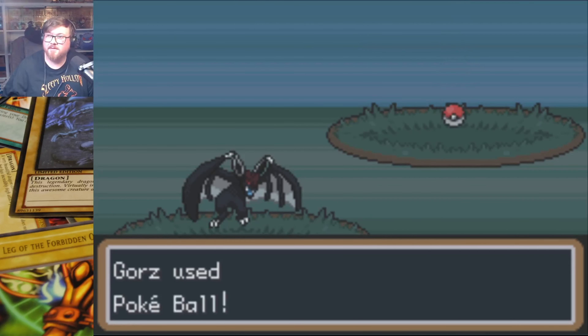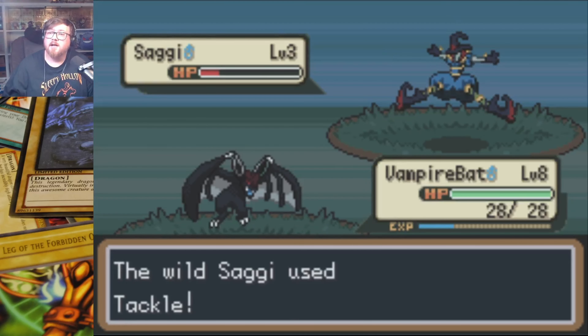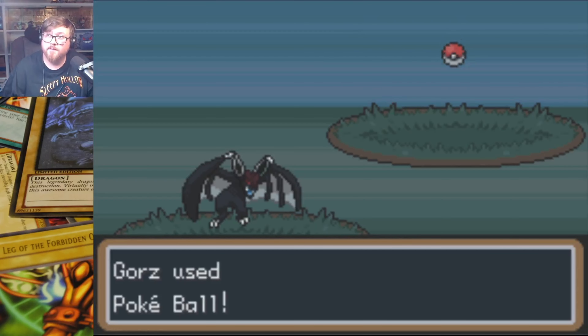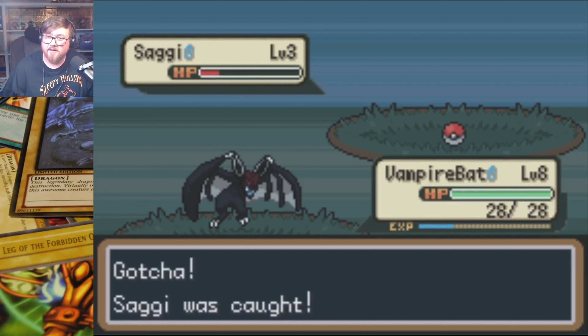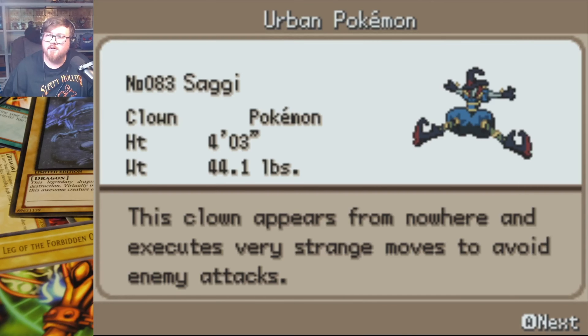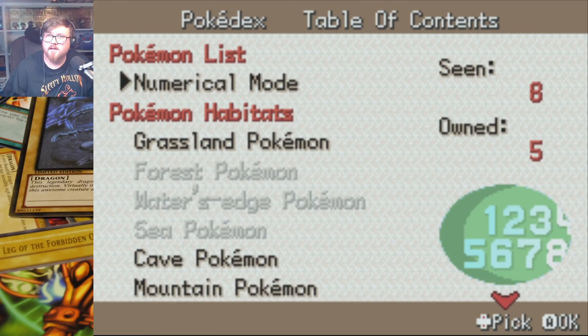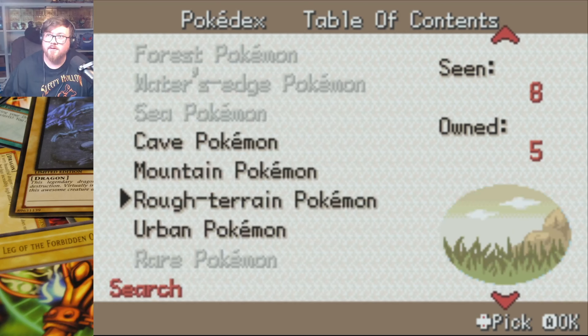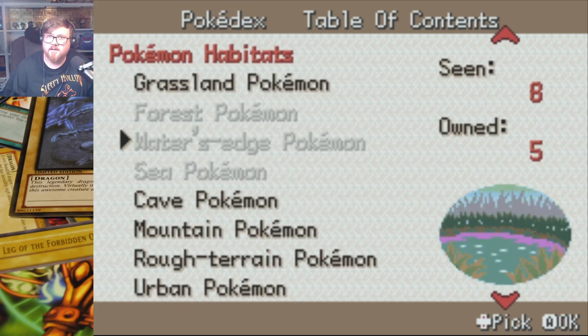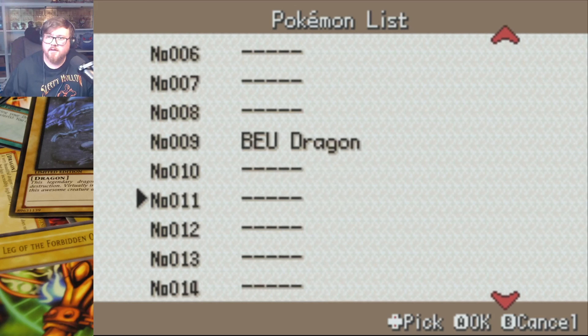Alright, just going to throw a Pokeball, see what happens. I accidentally hit speed up, sorry. I have a feeling Saggy evolves into Penten. And if that does happen, I'm totally going to come back and get a different encounter, just because it's dupes. You use Tackle — it doesn't affect me. Stay in the ball. Saggy was caught. Vampire Bat gained 24 experience, rest of the team got EXP. Oh yeah, this totally evolves into Penten.